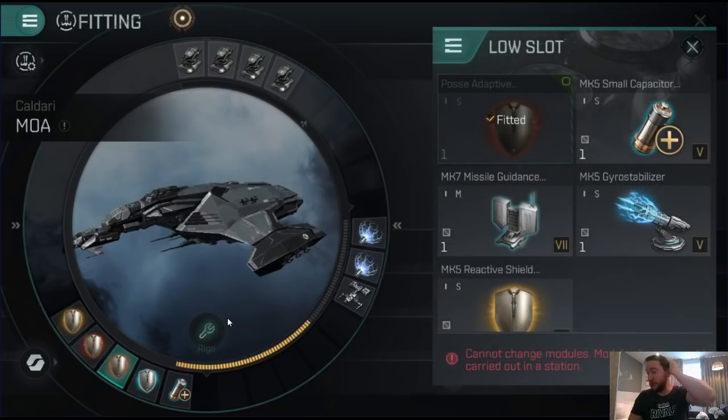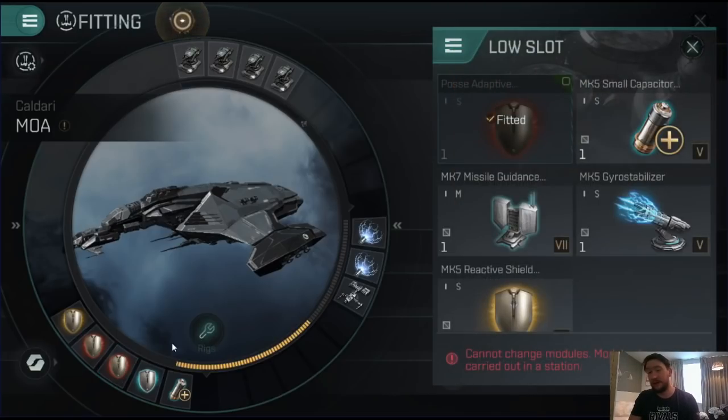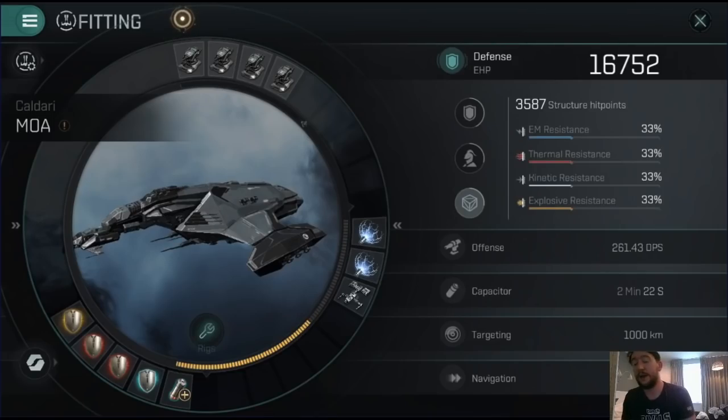When you equip two adaptive shield hardeners, you're going to get what's called a stacking penalty — a 50% reduction in the bonus of the shield damage resistances. So you're going to get about 16% from your second adaptive invulnerability field, which means you don't need to run as high-tier a module because you're not going to get as many resistances out of it. You could run a Mark V and it would be perfectly fine. The discussion is: do you want to run a damage control system instead?